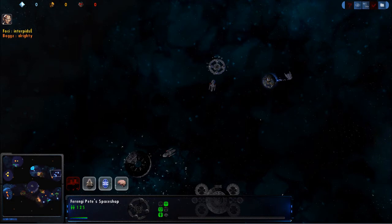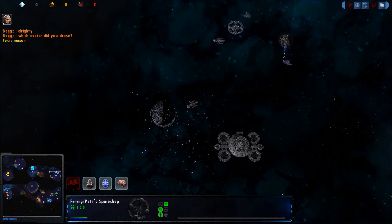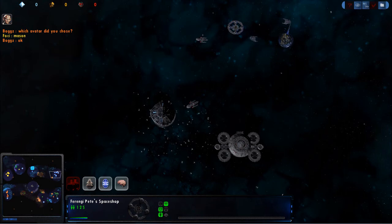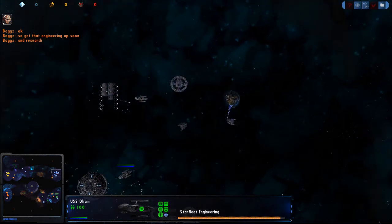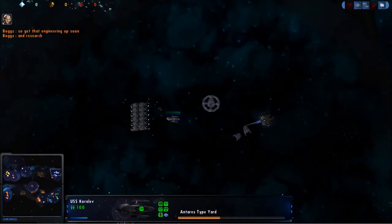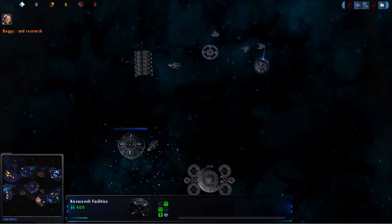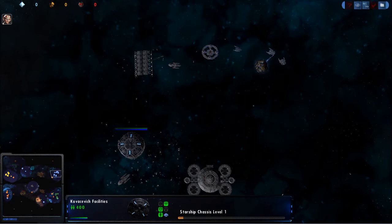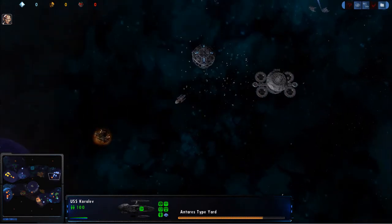We will start over here in the top right hand corner. We see that we've got Little Timmy as the Blue Federation. He is starting fast into his opening phase — he's got mining up, he's got the engineering, he's got the yard going. He is doing a good job of setting everything out in record time, so he is going to be able to pump out ships very quickly.